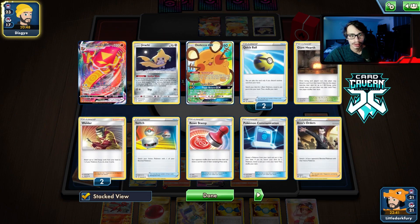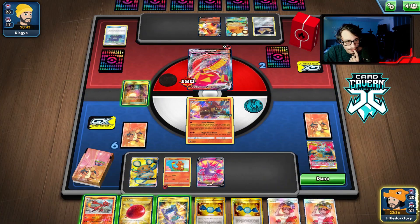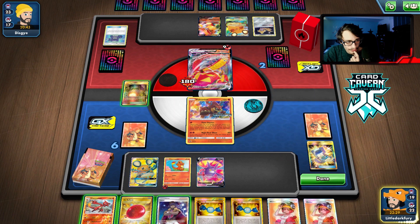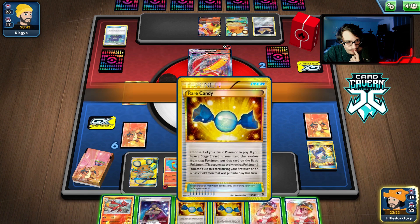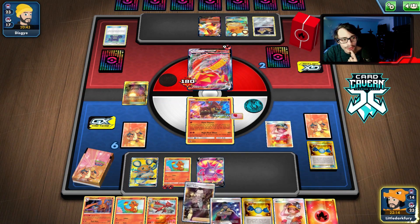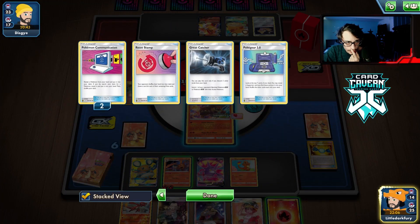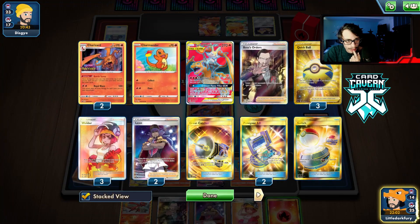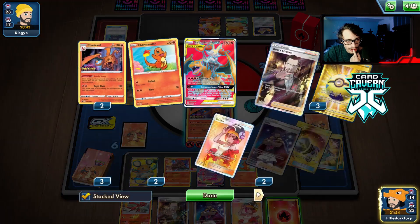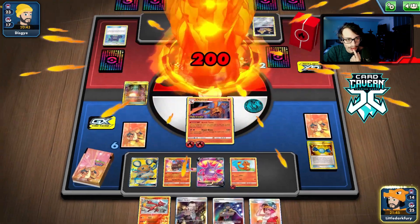They got the Centiskorch too — they'll gear for a Welder. Centiskorch can't one-shot me, it only does 160 to my Charizard. This is bad if we don't get a Charizard here. They don't have a Boss yet — they lost a Boss. They're one Boss away from winning. We welder here and we do indeed find what we're looking for. We got another Charmander too. They can't one-shot Charizard and they lost their Great Catcher, so I don't think they can win. We attach and set up the Leon play to hopefully knock out the Centiskorch VMAX in one hit.